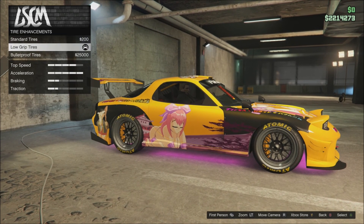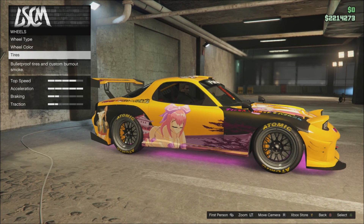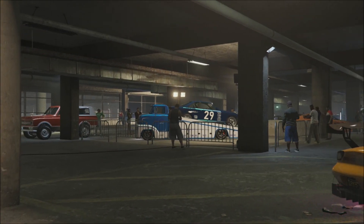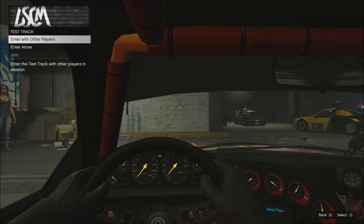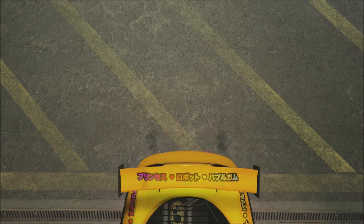As you can see here, when you're in the LS Tuners area you can go into Wheels and Tire Enhancements and then equip the low grip tires. You have to be in the auto show or the LS Tuners car meet — you can't do this in your normal warehouse, auto shop garage, or LS Customs. You need to be in the actual LS Tuners car meet.